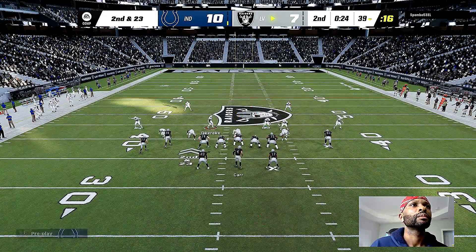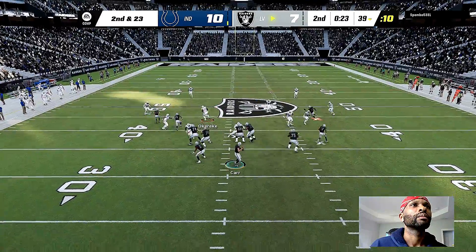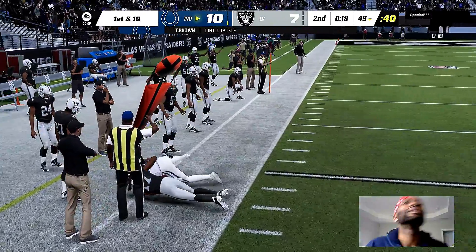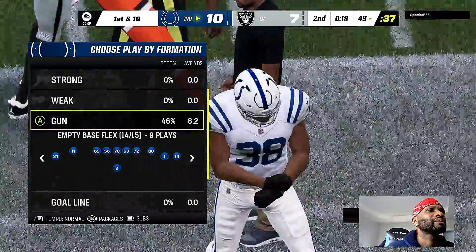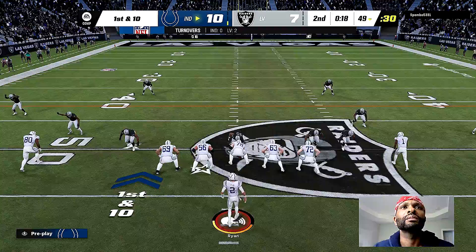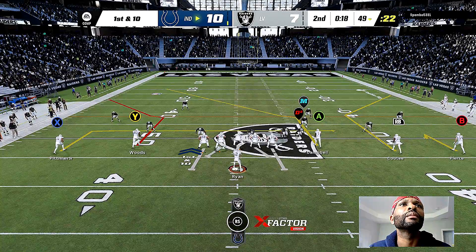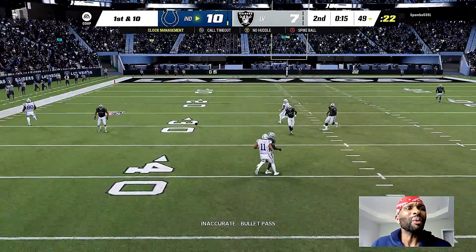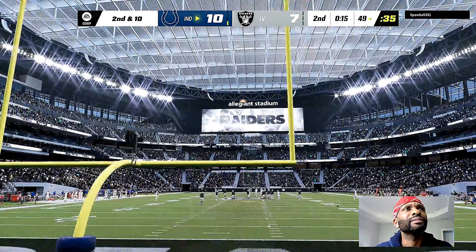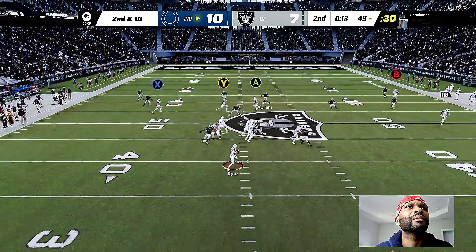After the sack, it'll be interesting to see what they have planned for second and 23. Shotgun now for Carr — trying to get that to Adams, but that's intercepted and the Colts are going to have great field position, returned just shy of midfield. So close to halftime — you throw the interception and give it to them in plus territory. Looking at it with 20/20 hindsight, might have been better to hand it off a few times. He's got to be careful not to force anything into coverage — there weren't really any throwing lanes.